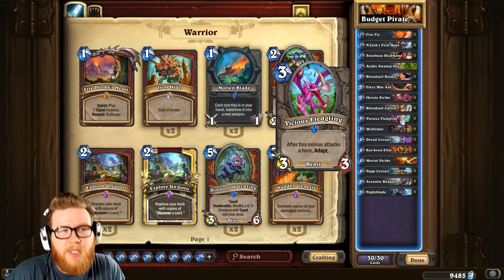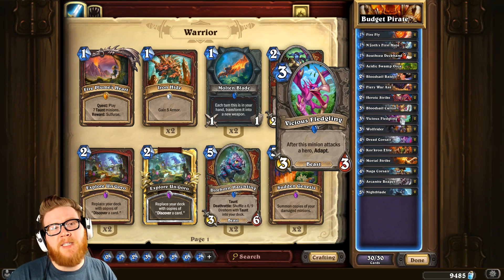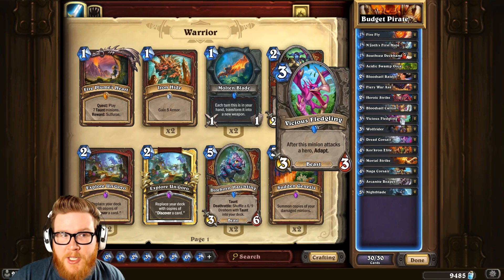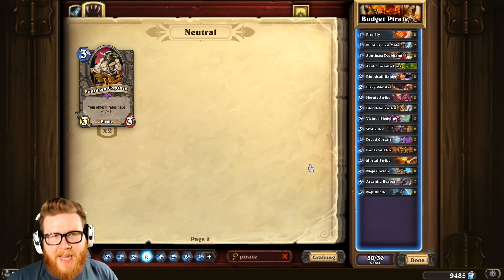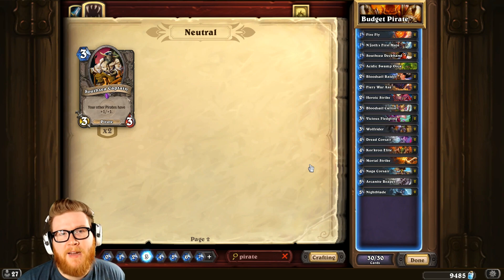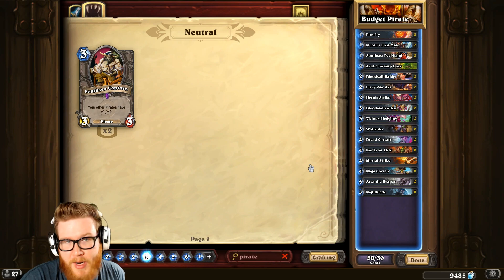This is a budget list, and frankly, Pirate Warrior as we see it today is not exactly a budget deck. It's got a few epics and a couple expensive cards that make it a little bit difficult to build the perfect list on a budget. But thankfully, with Journey to Un'Goro and some new cards like Vicious Fledgling in particular, you can still produce some really big threats in this deck along with some of the cheaper pirate cards. So for someone out there who's really on a budget — a thousand or less Arcane Dust to work with — this is the kind of list that's going to do a lot of work for you if you want to play a really fast ladder deck like Pirate Warrior.